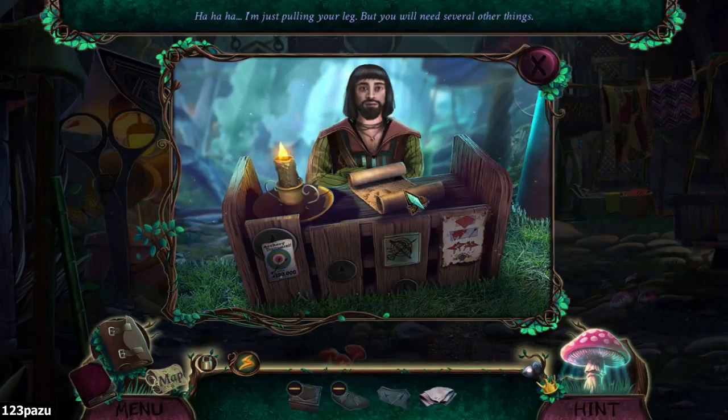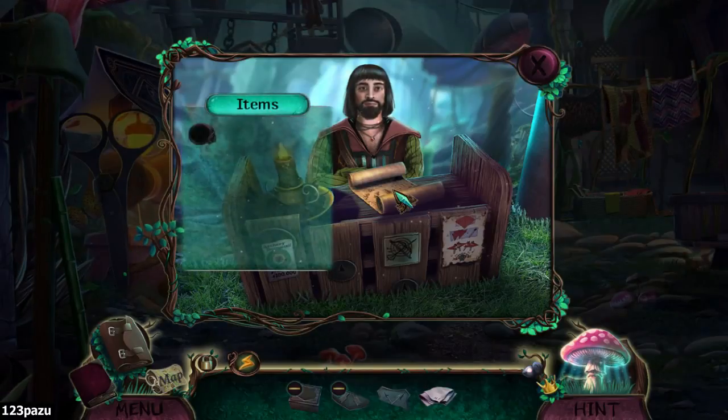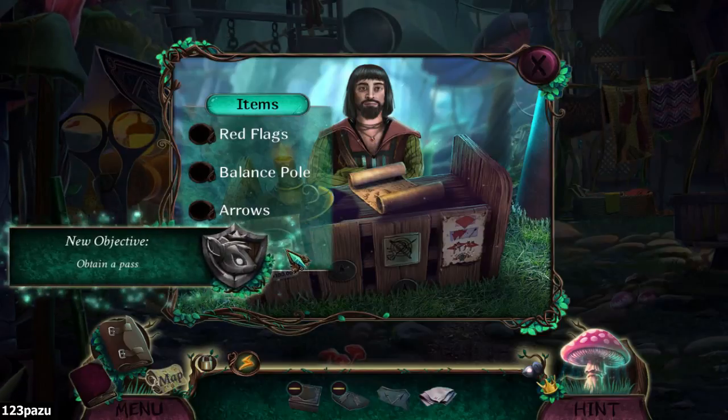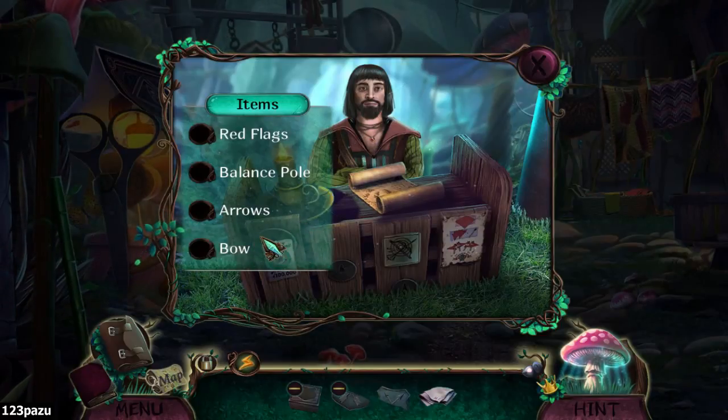A thousand? I'm pulling your leg, but you will need several other things. Alright, so items: red flags, balance bow, arrows, and the bow. We need four items. And this guy used to be a mouse too.